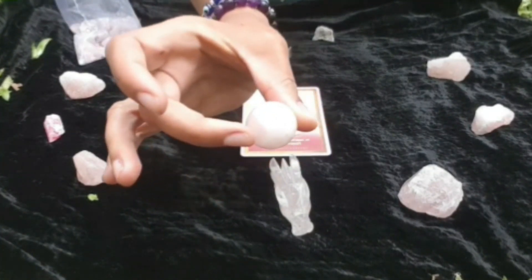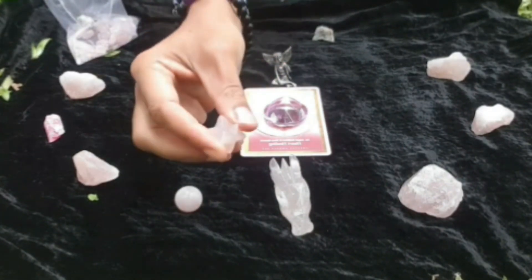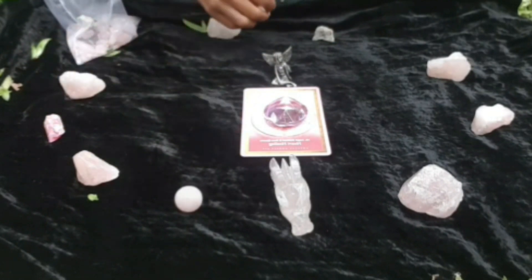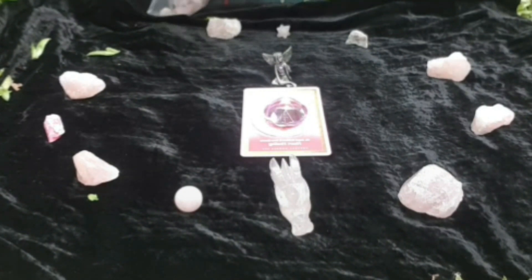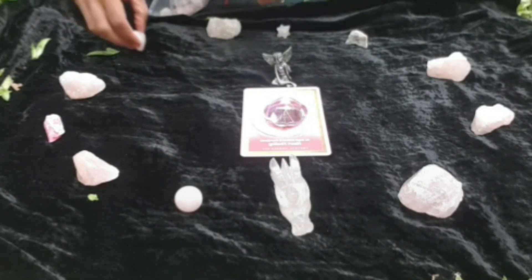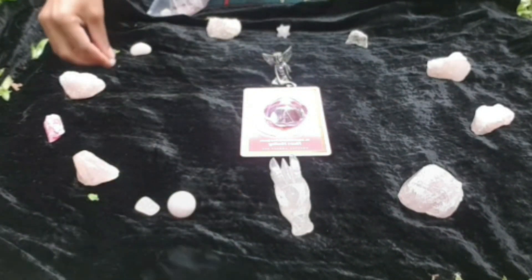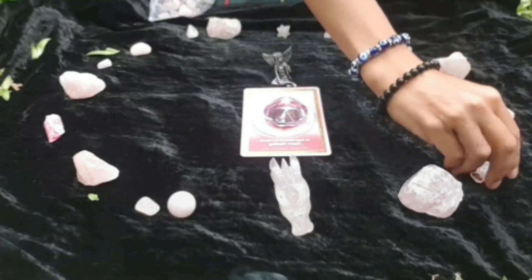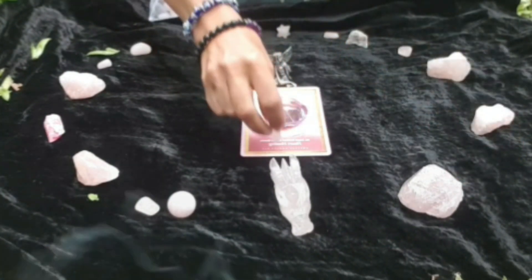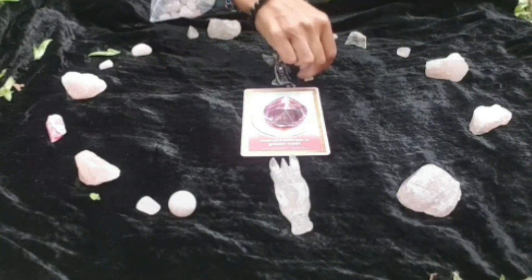I've got a rose quartz sphere and a tetrahedron star. Oh, I did have some pink carnations but I forgot to bring them. I've got a lovely angel, so I'll put the angel next to the fairy.